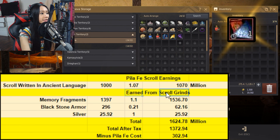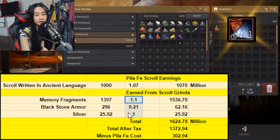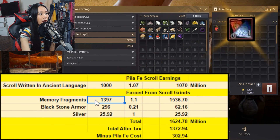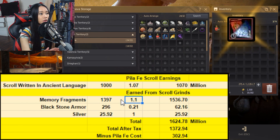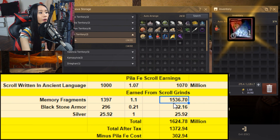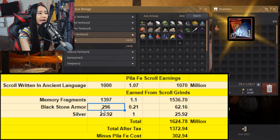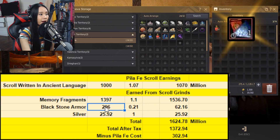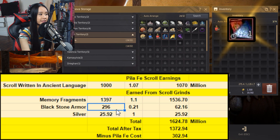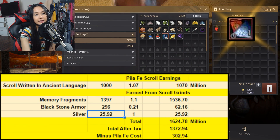Let's check what we earned. For memory fragments, we got 1,397 total. One memory fragment sells for 1 million silver, so our 1,397 memory fragments can sell for 1 billion 536 million silver. For blackstone armors, we got 296 total. One blackstone armor sells for 210,000 silver, so 296 blackstone armors totals around 62 million silver.